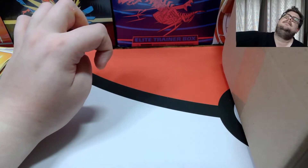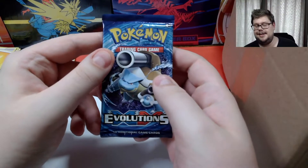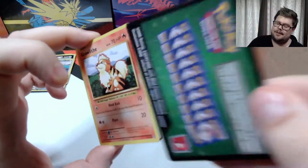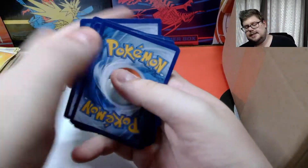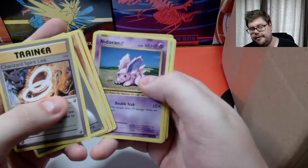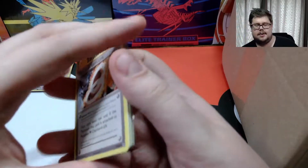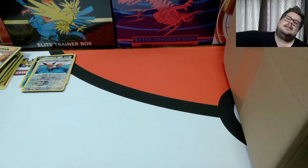Closing eyes and mixing them up, we pull out an Evolutions pack — a lot of XY packs today! Three packs left after this. Going three from the back, we start with a Charizard Spirit Link, Growlithe, Nidoran, an Energy, a reverse Maintenance, and an Arcanine looking pretty cool with that old-school artwork. Three packs left.